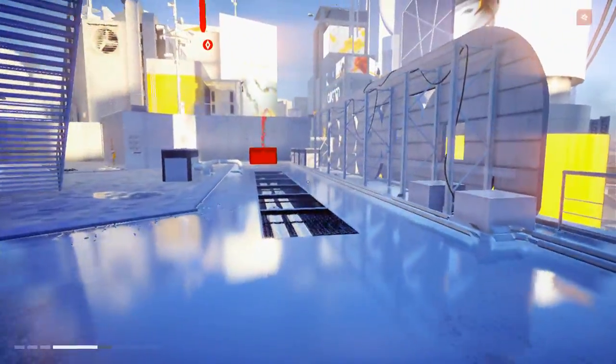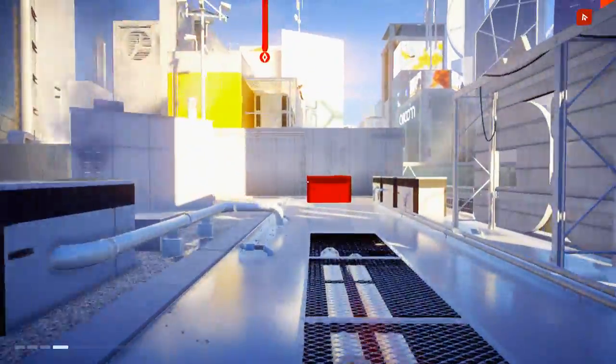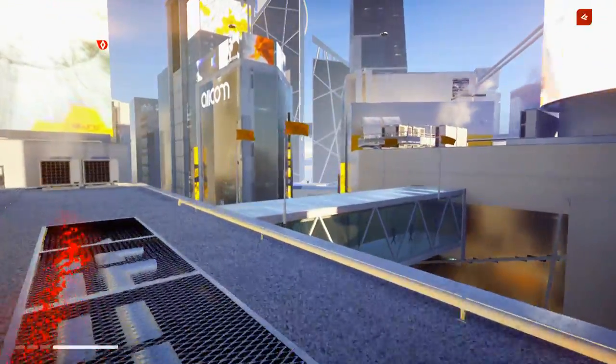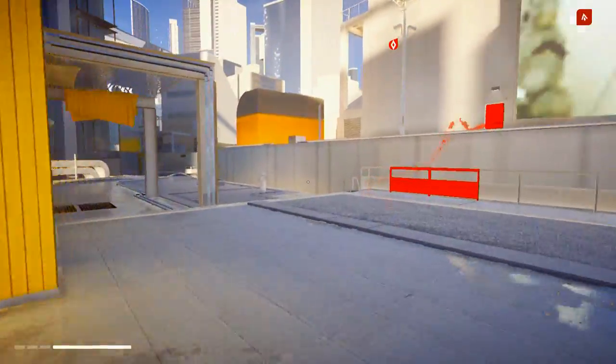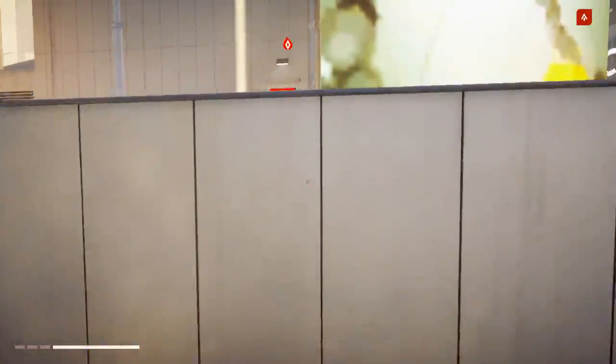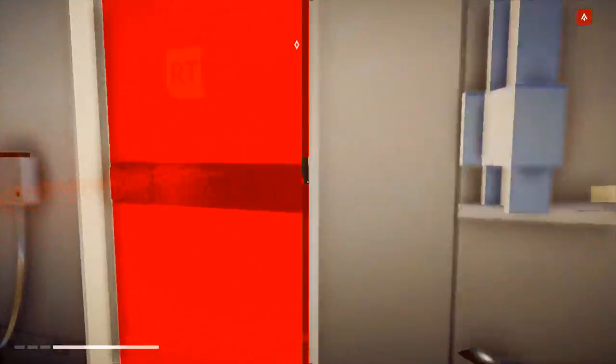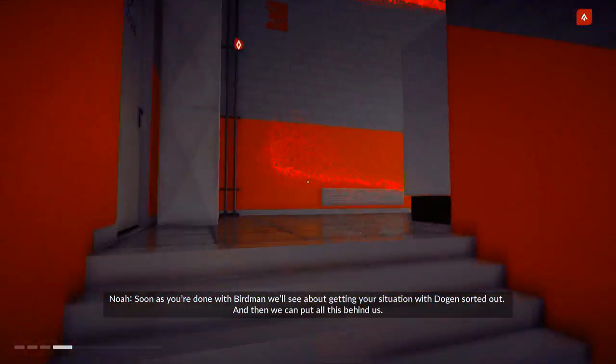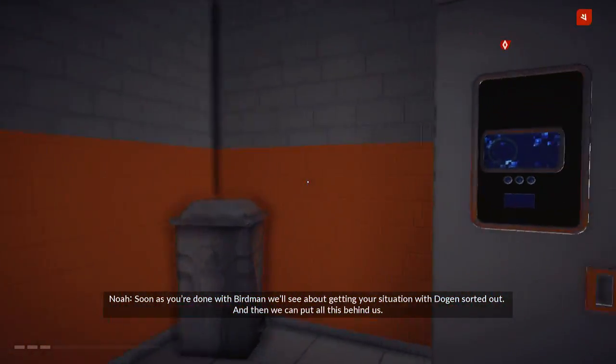Okay, a new area — Concord Plaza. I gotta get used to this left bumper. I really keep almost hitting A every time I try to jump. I'm not used to it because it's so different — but I like it, it's different. We'll see about getting your situation with Dogan sorted out. Now we can put all this behind us.